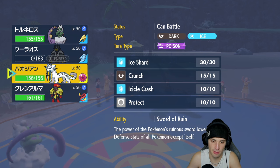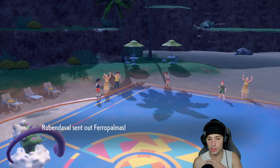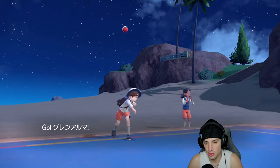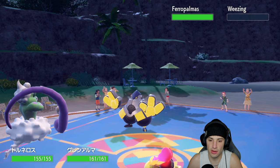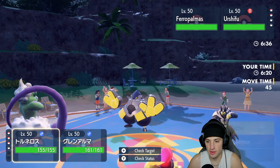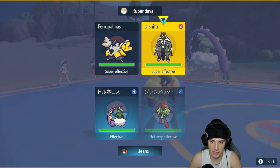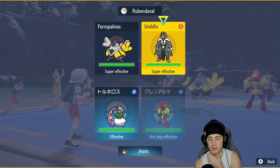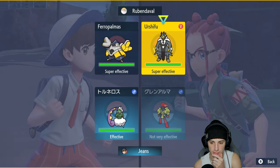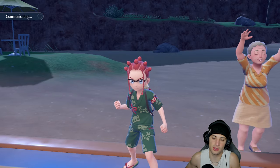Now that we got rid of Neutralizing Gas, I bring in Armarouge. I have Focus Sash and I'll save Shenpao for late game. They go into Iron Hands — Iron Hands could go for a big Fake Out, but we don't have Tera. Urshifu also comes out, so I think we just go Bleakwind Storm and Expanding Force, doubling down on Urshifu.